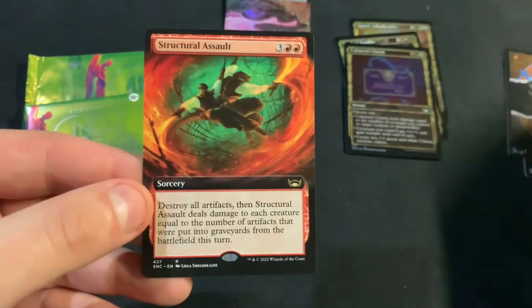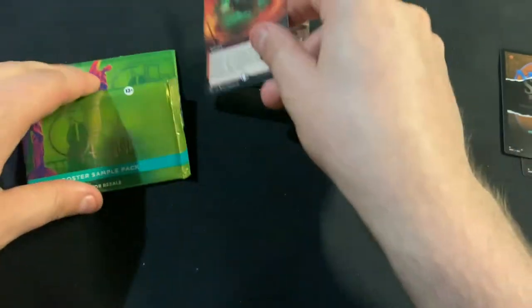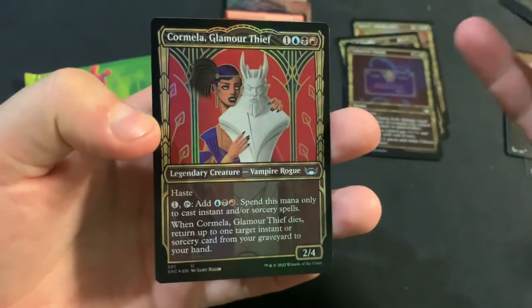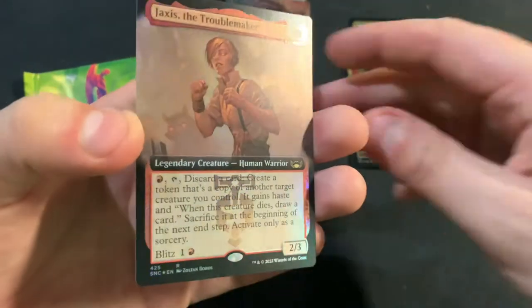We are up to Cabaretti Charm and Structural Assault in the extended. And we have Cormelia Glamour Thief. And Jaxus the Troublemaker in extended.